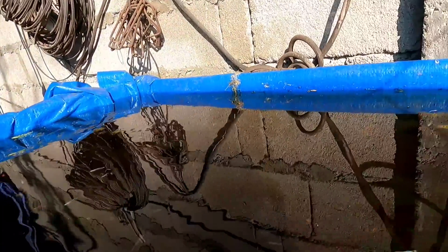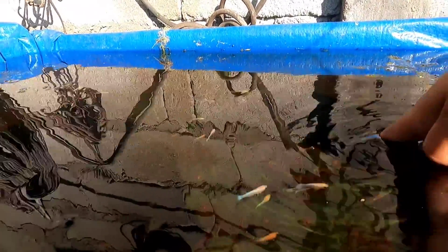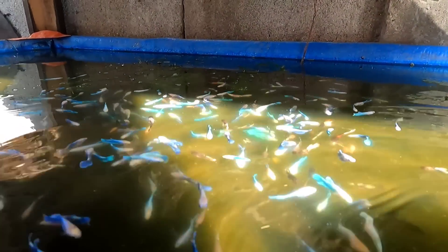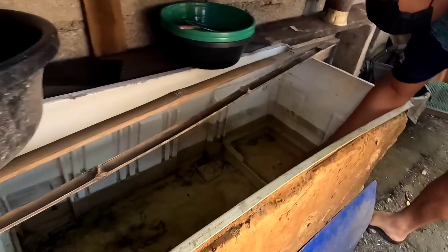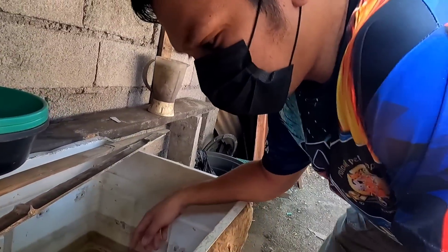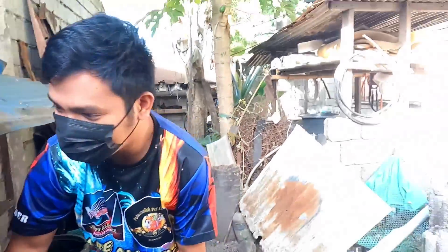Dito naman sa itaas — silica na din to. Wala masyado dito mga keepers, yun lang tubig niya — 3 inches lang siguro yan. Mga 3 inches nga ang taas ng tubig. Wala masyado dito — dito yung mas marami. Meron pa sya dito — konti na lang din to. Maliliit pa guys. Hindi ko masyadong maglito — napaghalo ko na yung mga 2 weeks old tsaka 1 week old. Itong batch kasi nito, sobrang busy ko sa SK — that's why hindi ko sya nakuha ng mga live foods.